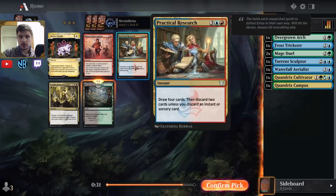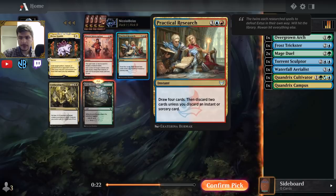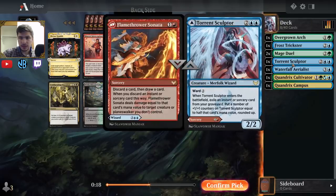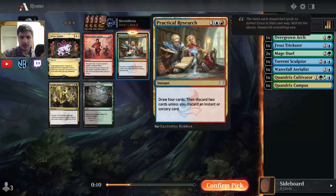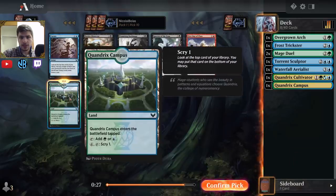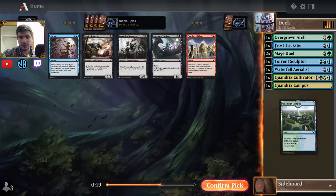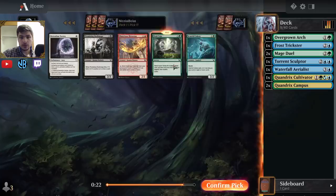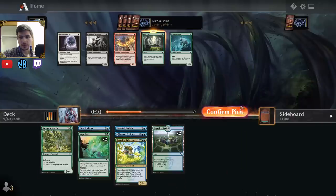Practical Research could be a good supplement to my Torrent Sculptor-type plan. We still haven't seen a ton of individually great black cards, so I think I'm okay taking Practical Research here, putting it in the sideboard. Another Quandrix Campus — I'll take that over Curate. I like getting the Campus so I have something to do in the late game with extra mana. Then it's Scurrid Colony or Field Trip — I'm going to take Field Trip. Field Trip is more powerful and having some ramp is nice. It incentivizes me to get a learn card or two for my sideboard.